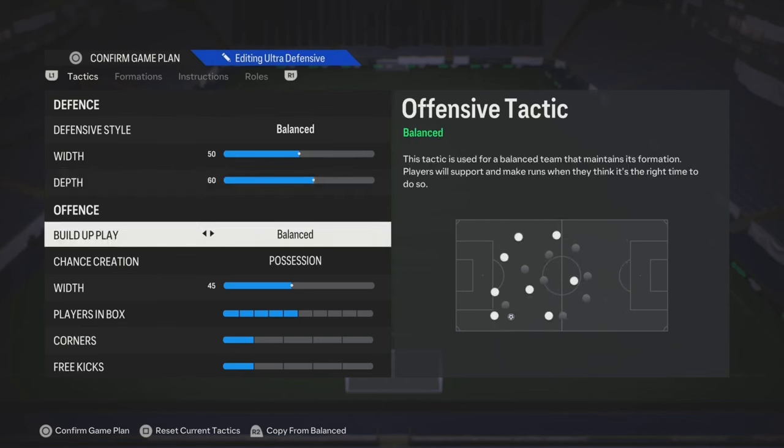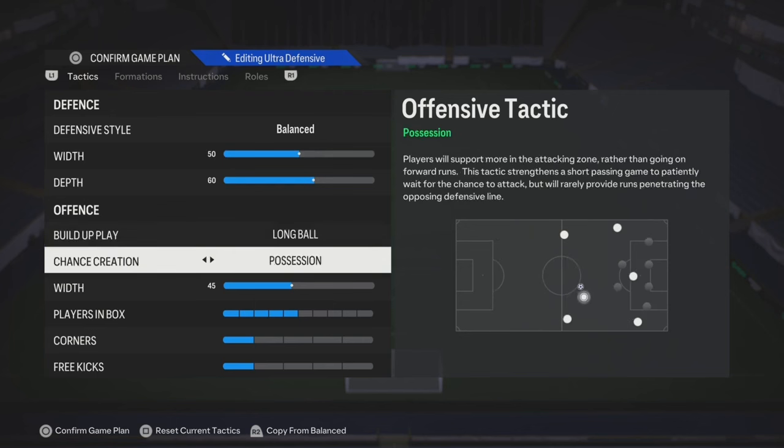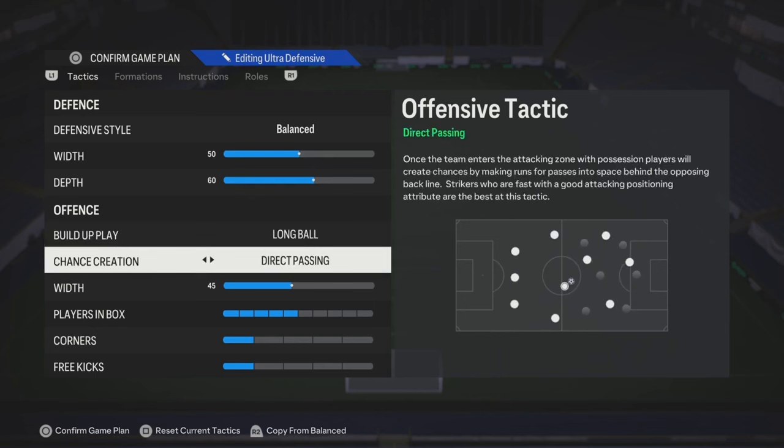You gotta find your balance. So for the build-up play, let's try long ball first. Alright, chance creation, you're gonna play direct passing.